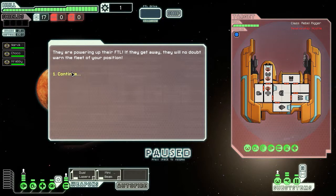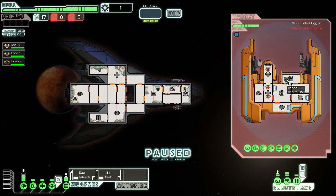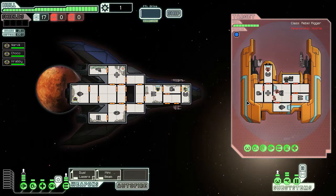They are powering up their FTL. If they get away, they will no doubt inform the fleet of our position. They've got a drone — I think that drone is only used for when you board them, which we are not going to do. We are going to try and kill them.